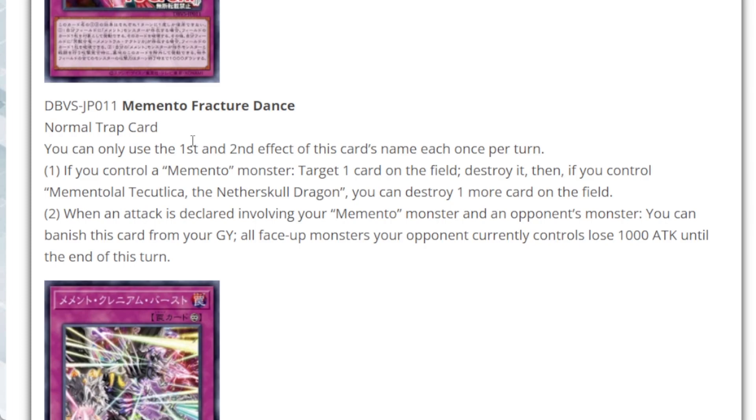The trap card Memento Fractured Dance has two effects, each usable once per chain. First effect: if a Memento monster you control is targeted, target one card on the field and destroy it — and if you control the Nether Skull Dragon, you can destroy one more card on the field. Second effect: when an attack is declared involving a Memento monster and your opponent's monster, you can banish this card to make all face-up monsters your opponent controls lose 1,000 attack until end of turn. This card appears to be a reference to Memento Horn Dragon's signature attack.